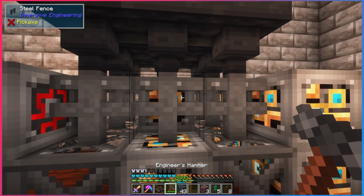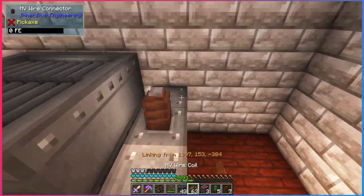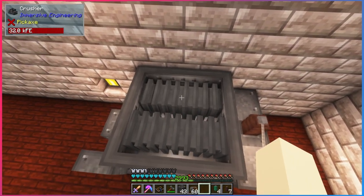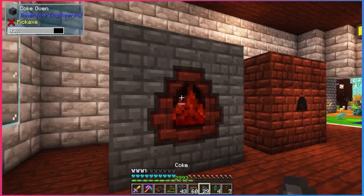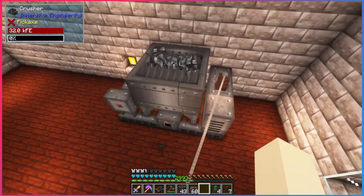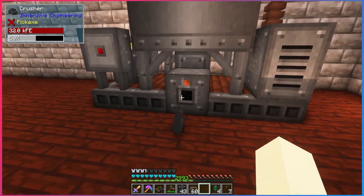Right-click this steel fence and it turns into a crusher. Put our connector on it and connect it to our relay. This machine doesn't really have a UI — you just throw items into it. Got 29 coal coke — just take it and throw it into the crusher. It's going to crush it and pop out some coke dust, quite fast too.